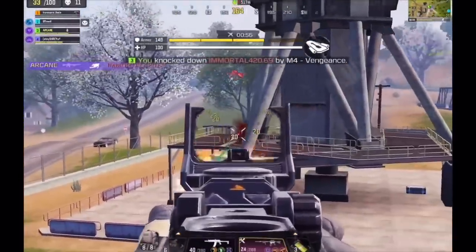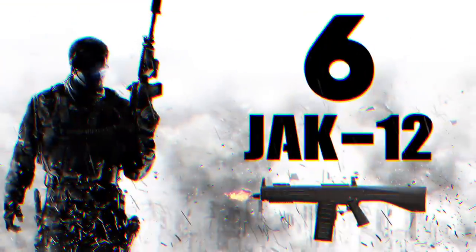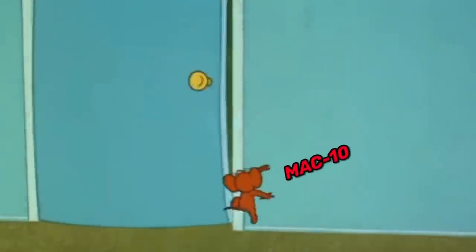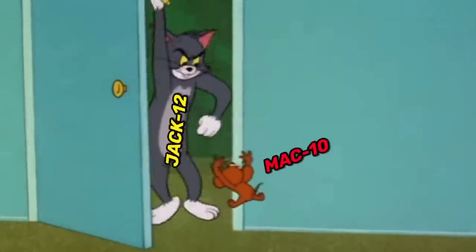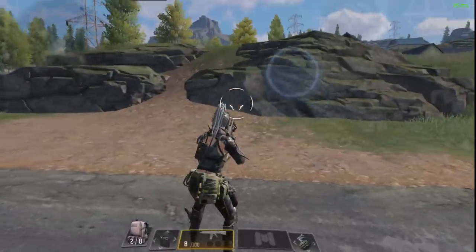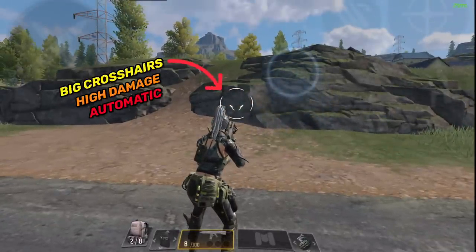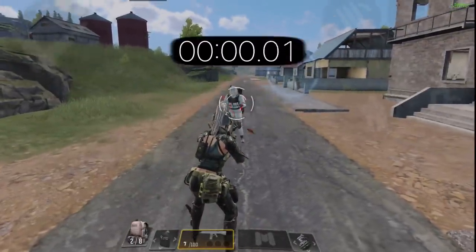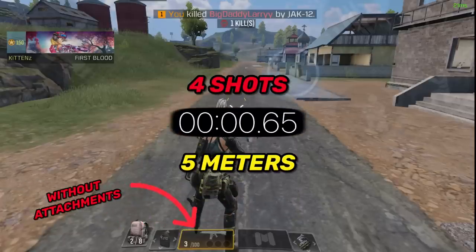Moving on to number 6, we have the Jack 12 — Echo's big brother. I'm not going to go into details because it's a shotgun. All you need to know is that it has a massive crosshair, high damage, and it's automatic. Press the shooting button once and you're good to go — basically a gun that requires absolutely no skill.